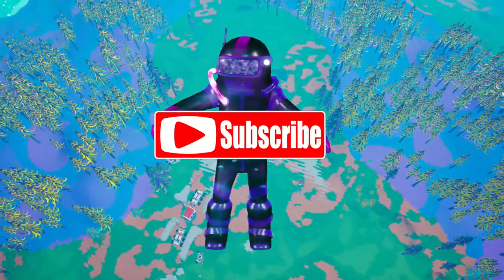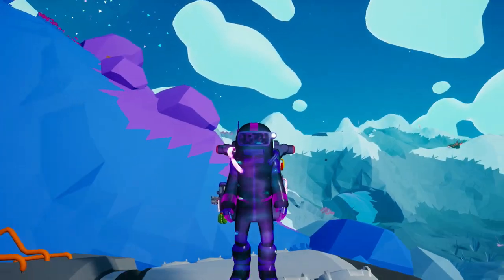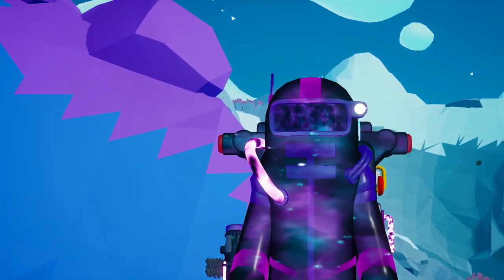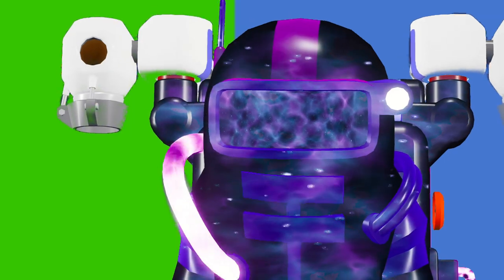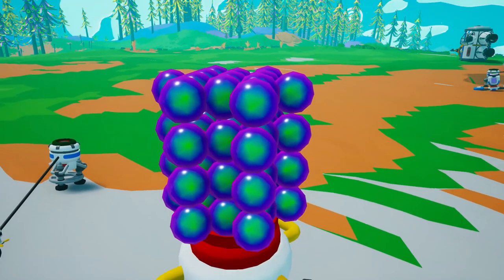Consider subscribing to enjoy my weekly Astroneer videos. But first, let's play a game. Guess which resource we are going to use to fuel our bite farm. Here's a riddle: it's blue, green, violet, wonderful, and useless. Did you guess it? You are correct — it's Astroneum.